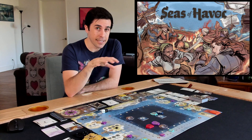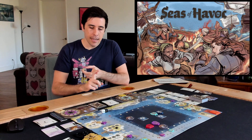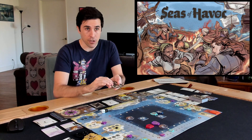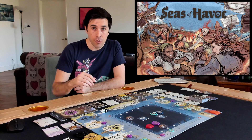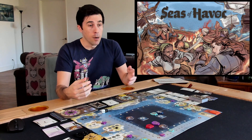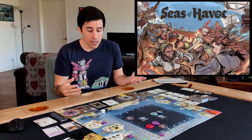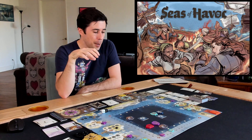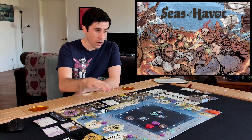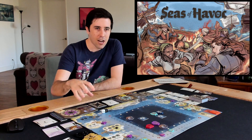One thing I love is the asymmetry in this game. When you start, you have different captains, and each captain has a special ability of their own and two cards that go into your starting deck. On top of that you have a different ship, which has a completely different starting deck and two upgrades you can do throughout the game. So it really feels different. The manual provides suggested pairings, but once you're comfortable with the game you can mix and match however you want. I definitely think some pairings work better than others, but I really enjoy checking these different combinations out.